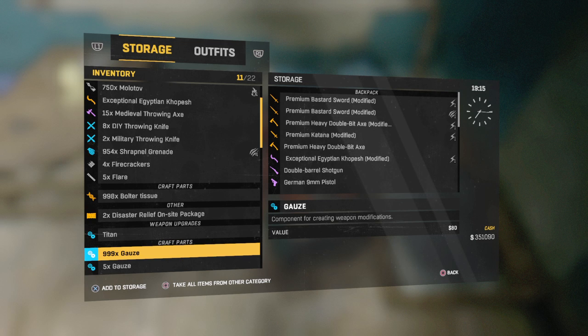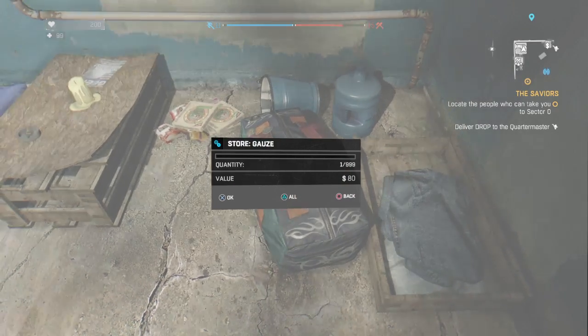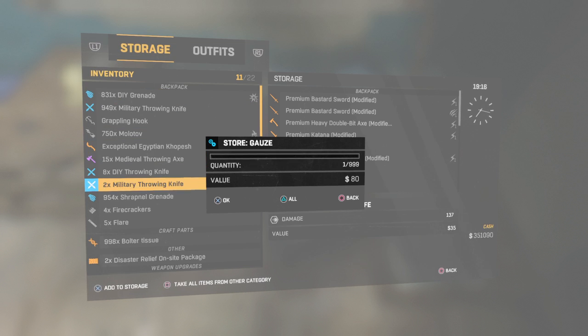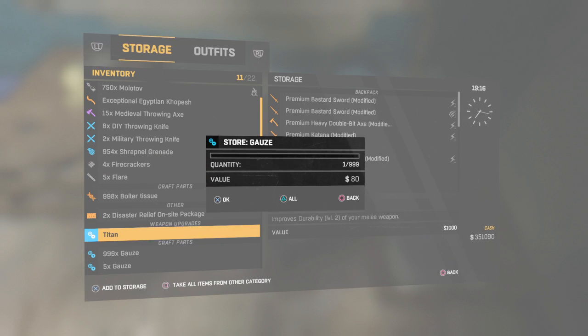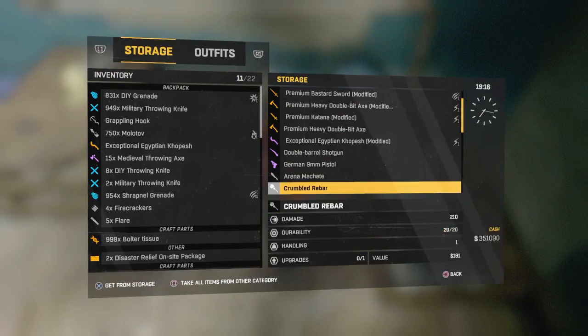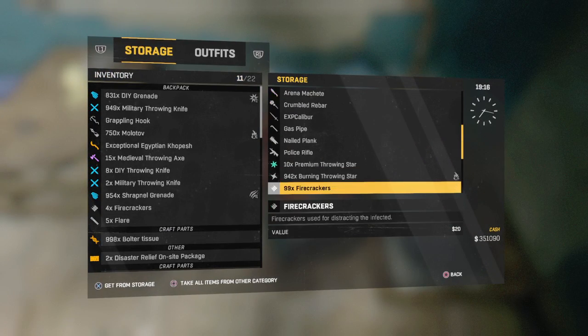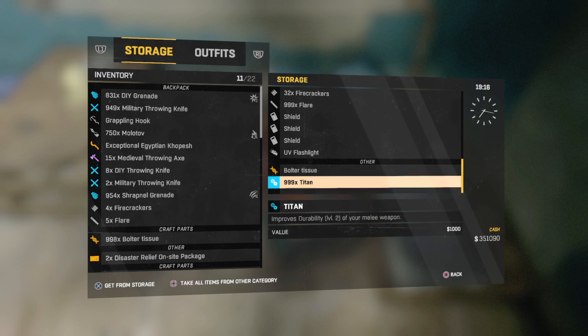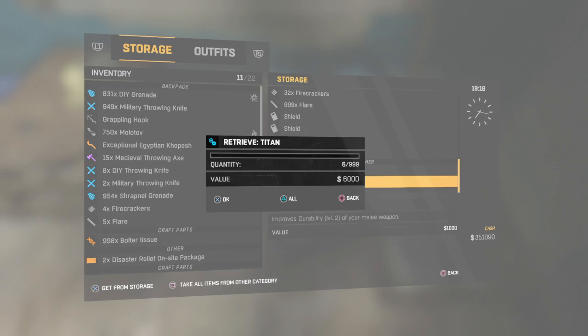X and Circle, or A and B on Xbox — you click both of those at the same time and you get that little display. You can open this back up, scroll down. I want more titan tissue, so I'm gonna click Y, and now when I come over here and I check — bam, there it is.